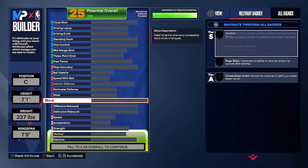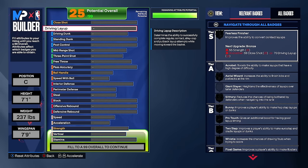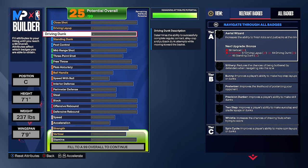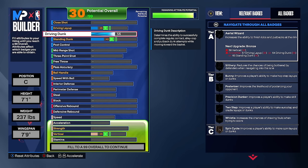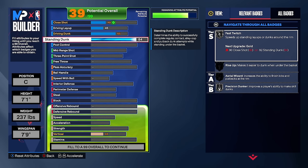Starting with the stats — tip that 95% of centers don't do. Driving dunk goes to 65, enough for good dunk animations on slips and cuts. At 7'1 with 7'9 wingspan those dunks are going to look crazy. Standing dunk goes to 90 to start using the dunk meter — learn how to use it for standing dunks, it's crazy. 90 standing dunk gives gold precision dunker. Post control goes to 81 for gold post spin technician.